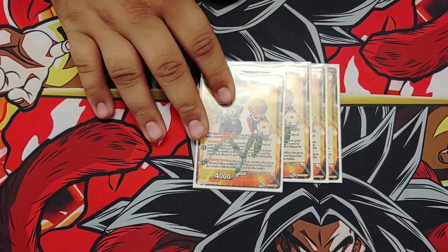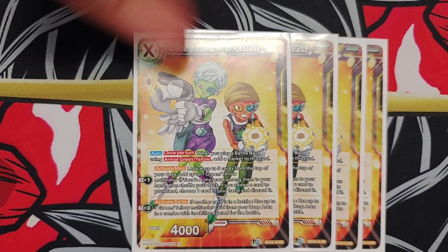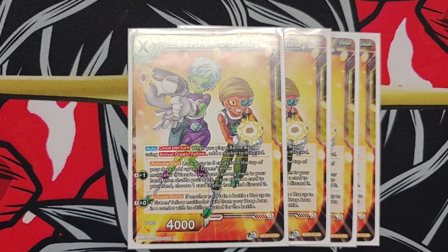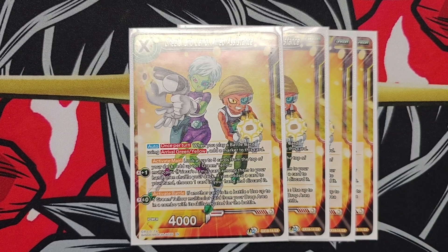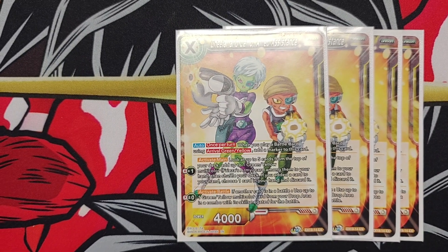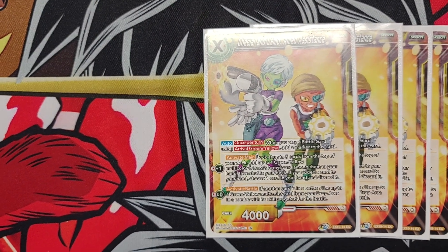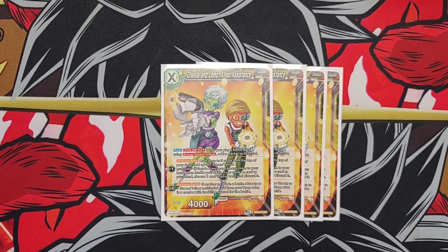Here's the new stuff, guys. It's four Kye Lye and Limo, Allied Assailants. Auto — whenever you arrival a Broly card, or arrival a card, it gains a marker. Plus one, top five, grab any Frieza's Army card from it, then discard a card. Plus zero whenever another card is in battle — take one of your green-yellow cards in your drop area and combo with it. The card looks lackluster at first, but once you understand how many targets you have and how degenerate it can be, it's really good. It's a green-yellow multicolor.